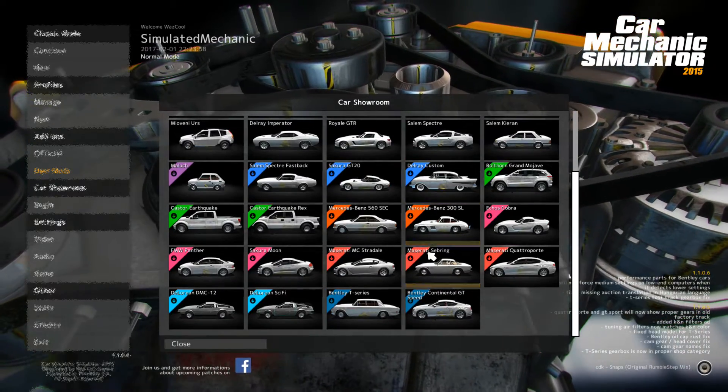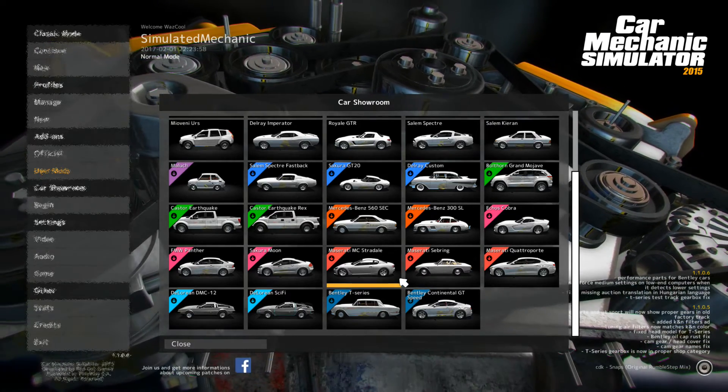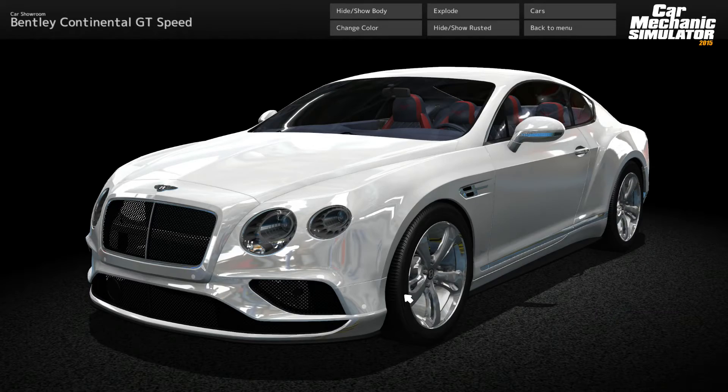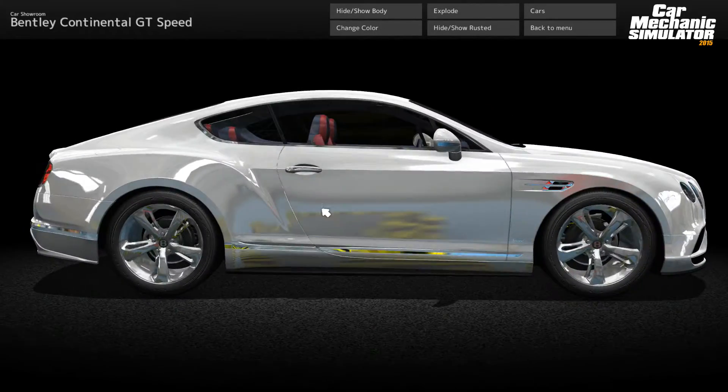They've added a lot of official vehicles. For me, that makes me feel very excited. Let's load up the Bentley Continental GT Speed. When I saw they started adding DLCs that are actually official licensed ones, I was very impressed. When I saw they added Bentley — a real one — into the game. Look at this. I can actually work on a Bentley and it looks really nice.